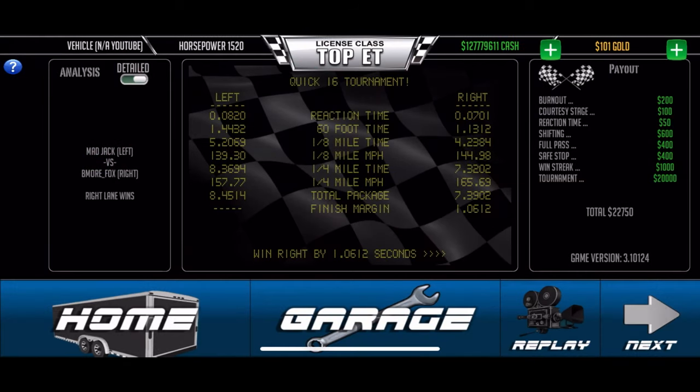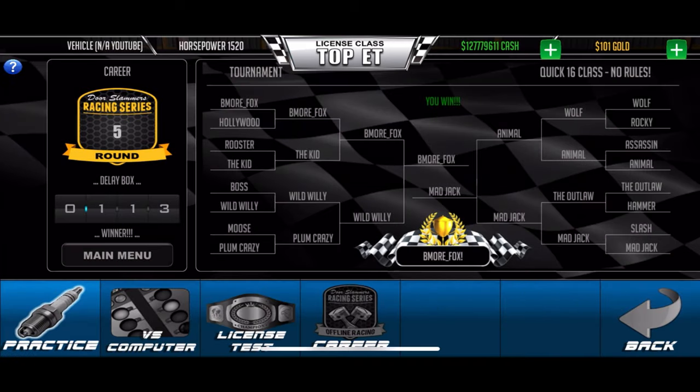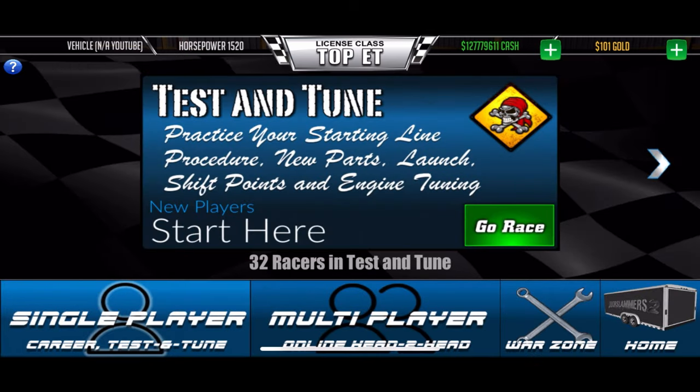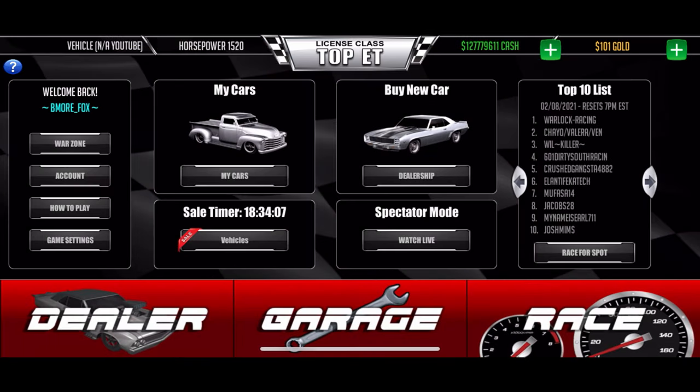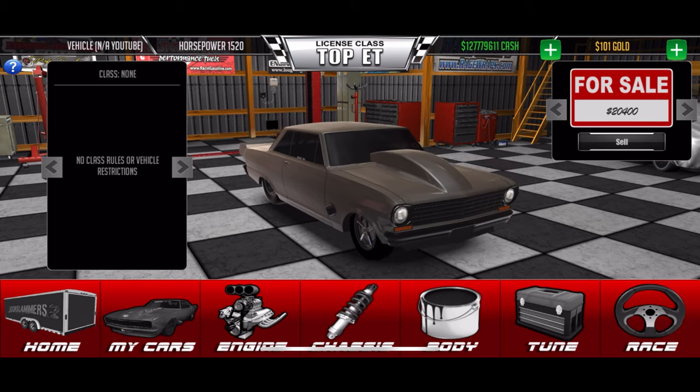I'm giving you everything you need to know to earn money fast like me, and maybe you can stop thinking I'm using a mod. You just made almost $50,000 in under 10 minutes. You keep doing that every day and you're going to have as much money as I do. I've also spent real money to get gold, so I've gambled a lot in the grudge races too.